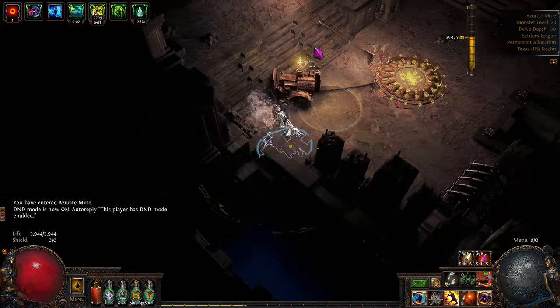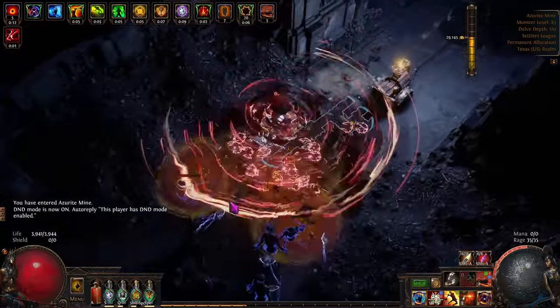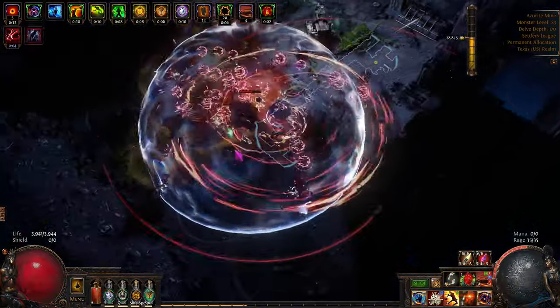I do like this Juggernaut because it's easy to play, especially with Defiance of Destiny. So we got at least 50 chaos out of that deal - I may be wrong, but I think 50 is a pretty good number.